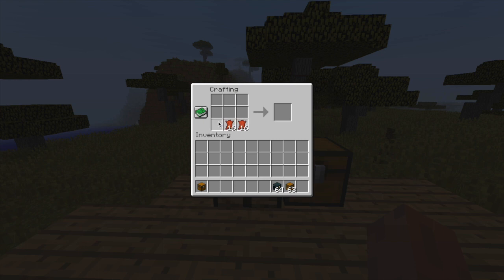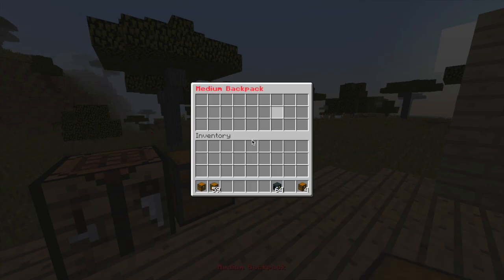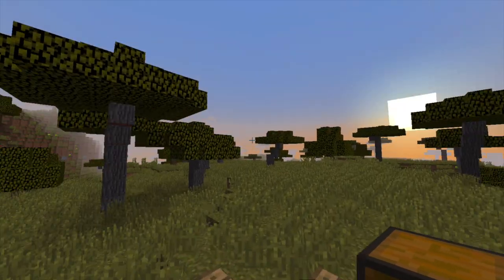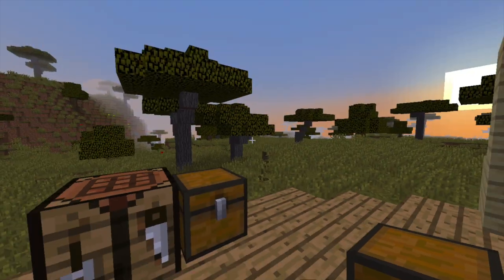The next backpack is created in a similar way: leather going around in a circle and then a chest in the middle, which gives us a medium backpack — four in this example. In here we have three rows, which is 27 spots to put things in. If we close the backpack, walk around, and reopen it, everything is still in here, so you can just fill this up and it works brilliantly.